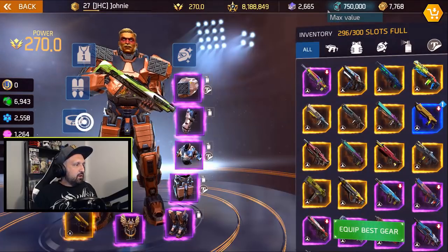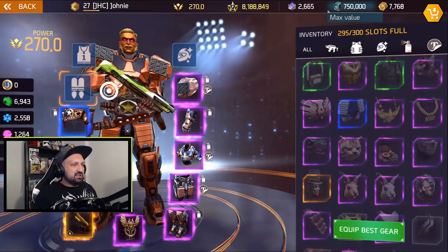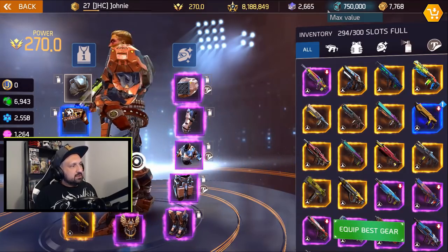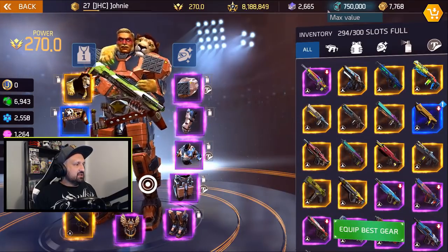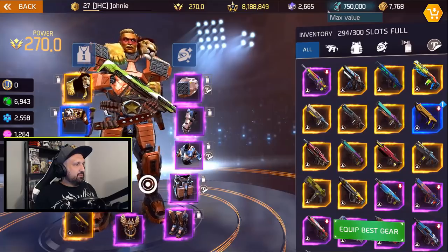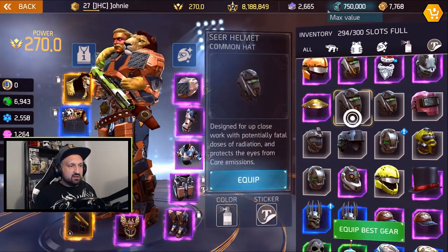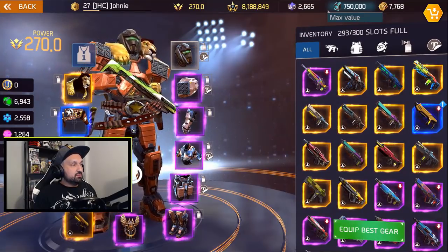So first of all we're gonna equip the belt because we don't have a choice. And then we're gonna maybe decide the hat because for the back we have two choices — it's gonna be Lion back or Seer back. Let's see how it looks. Yeah this is pretty cool, it's not too bulky. Lion back I like but I don't know. Maybe just because it's legendary I might use that one. I don't know if it looks good with the armor though, because my armor is pretty bulky. It looks pretty weird. Now we have to choose a hat and we got a bunch of hats.